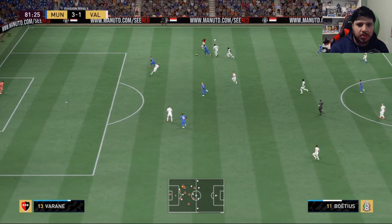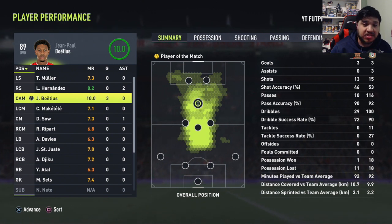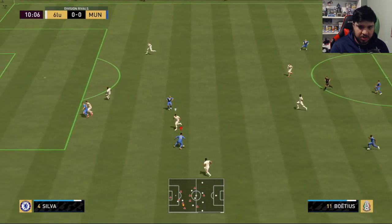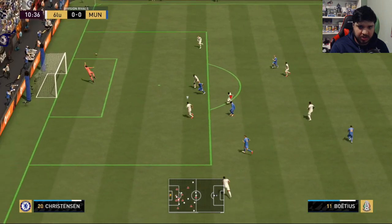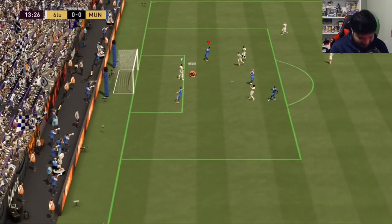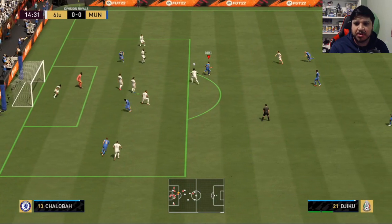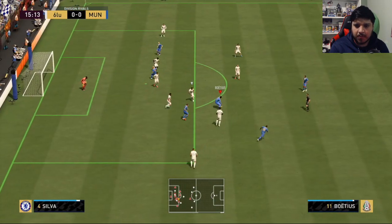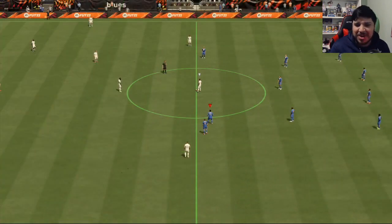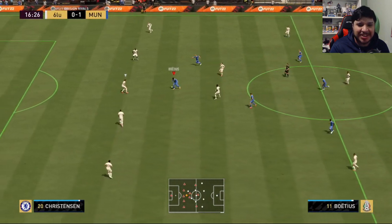Nice, good pace, beautiful. Men of the match, three goals, beautiful performance. This dribbling is ridiculously good, great pace by Boëtius — that's disgusting, that's a goal! He's so freaking good, let's go! Green time, beautiful finish, fantastic dribbling to create some space. I love this card so much, and he can defend too. He's just so freaking good.